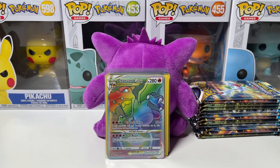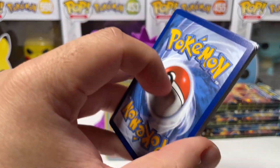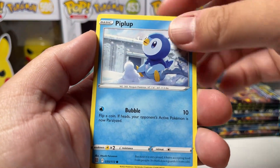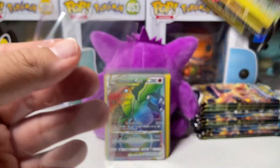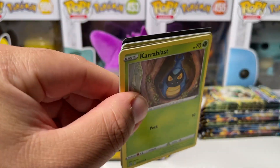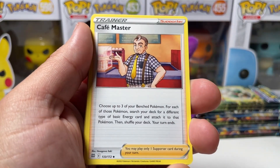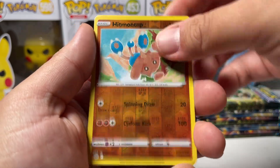Drop a like on the video — it deserves a like because I've been trying to hunt this Charizard or any one of my chase cards for a while now and we finally pulled it. I am so happy. If we pull another chase card, I might jump out the window. Raichu V — not bad, back to back hits! It's funny how we pulled a rainbow rare Charizard V-Star before an actual normal V-Star — that's how you know the regular V-Stars are super rare.